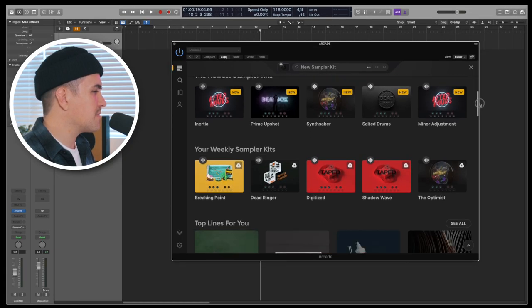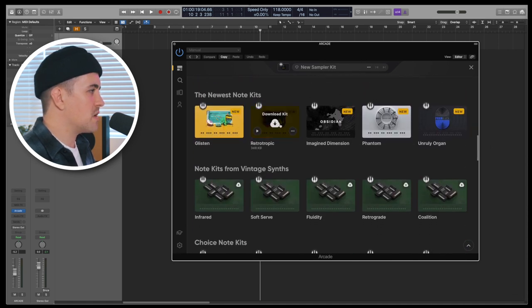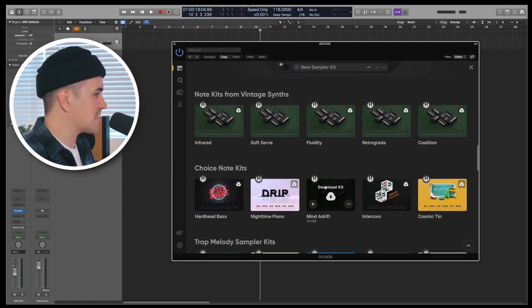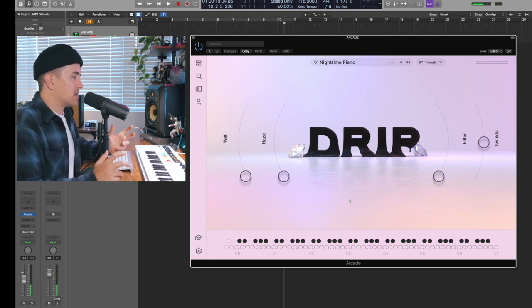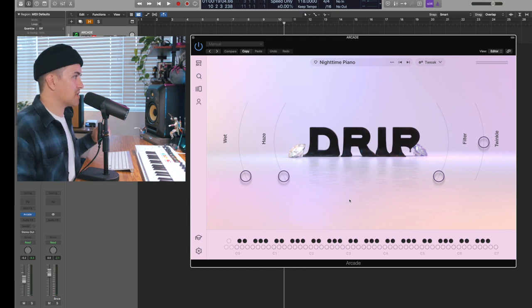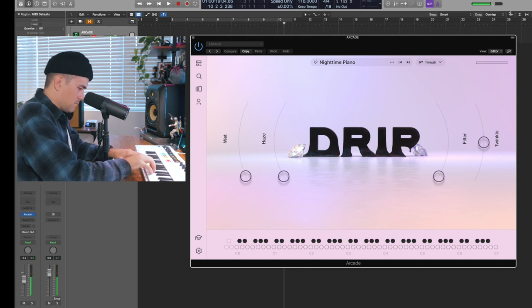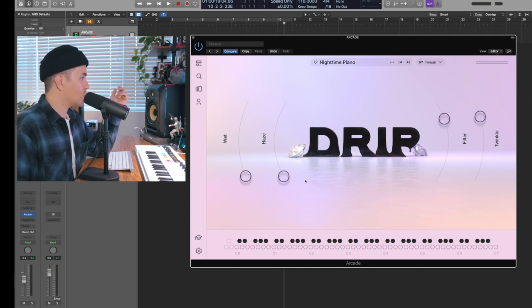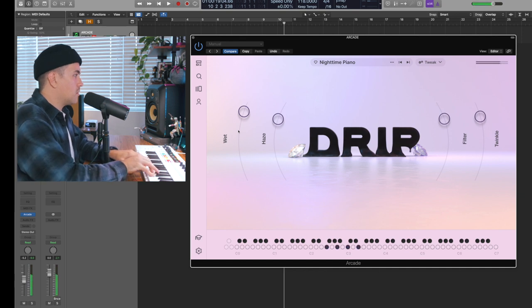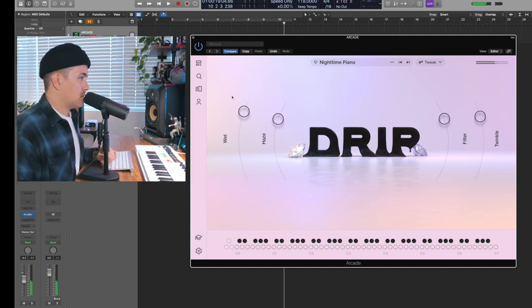Arcade 2.0 should look pretty similar — a few cosmetic upgrades — but you'll also notice down here you have this new section where you get the newest note kits and some suggested note kits. If we open up a random kit, you can see you can now play these just like they were a synth preset. Like with the sampler kits, you have four different effects that you can tweak and play with.